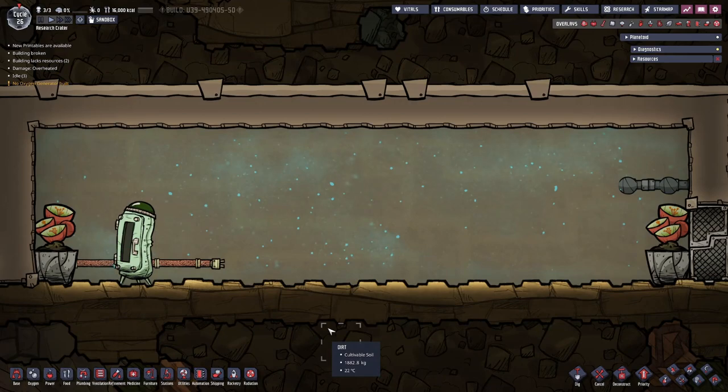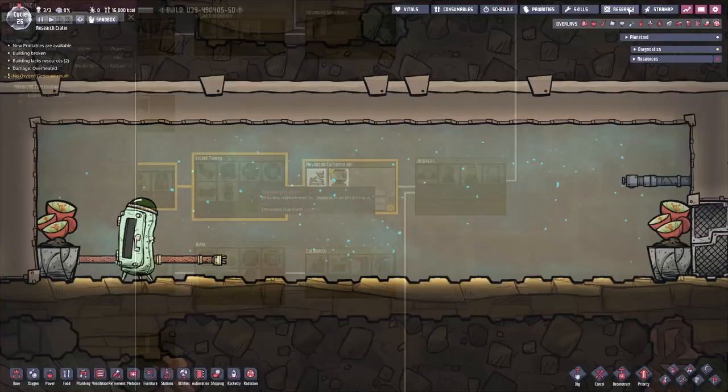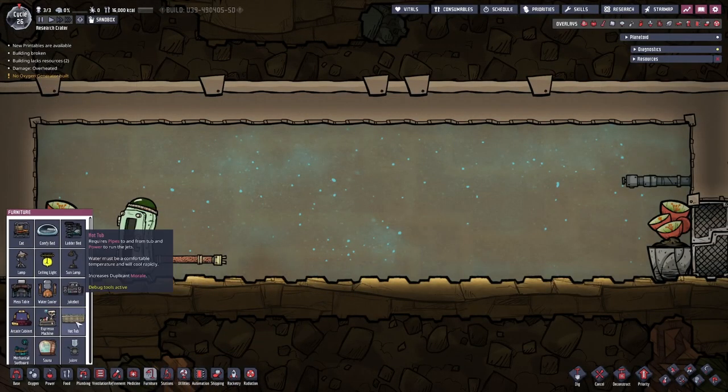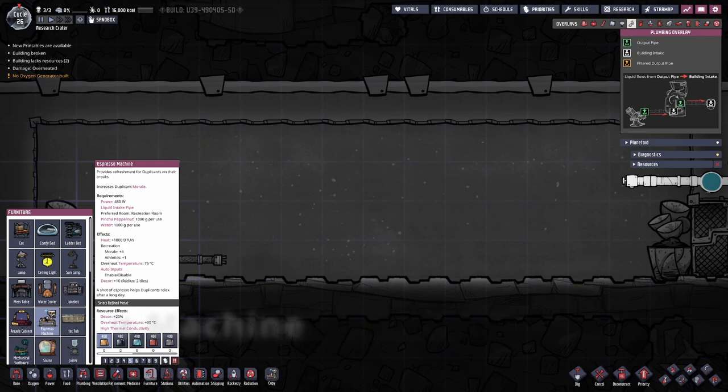Next up in the Tech Tree is the Espresso Machine. It's a 5th tier item found here. It uses 480 watts of power, requires 1000 grams of water per use, and uses 1000 grams of a pinch of pepper nut per use. It provides plus 4 morale and plus 1 athletics.